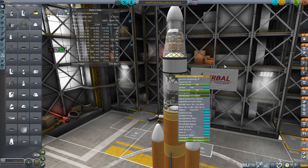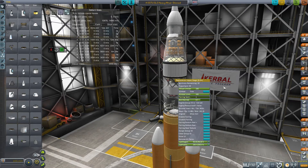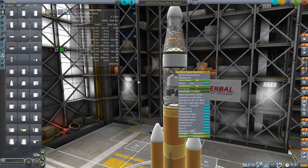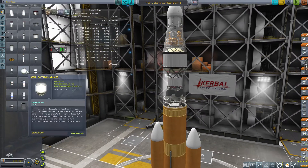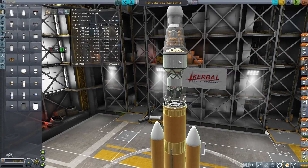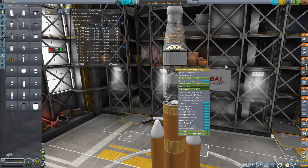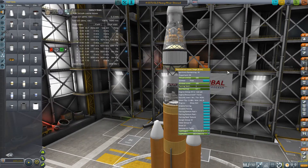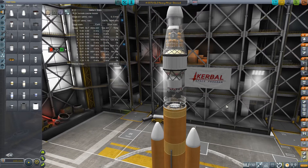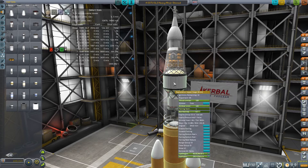The upper stage texture is wrong according to the modern SLS pictures, but it's what SSTU has and I'm fine with it. You could actually build an upper stage using SSTU's tankage, but I've gone with just the prefab they include, which we've scaled here. That's the Exploration Upper Stage, which is quite accurate. The other stuff was built with the SSTU procedural tanks, but this was built to spec.